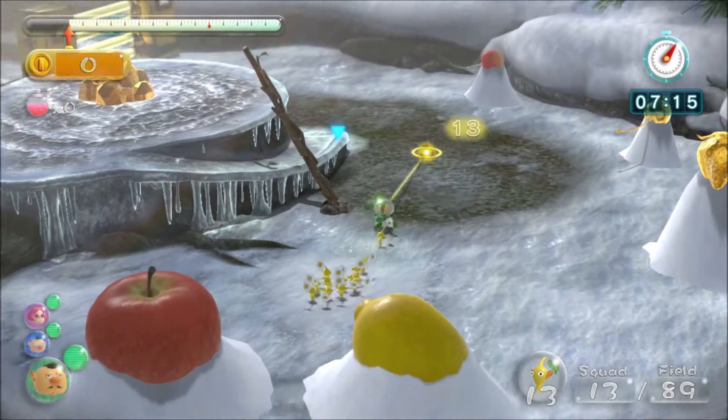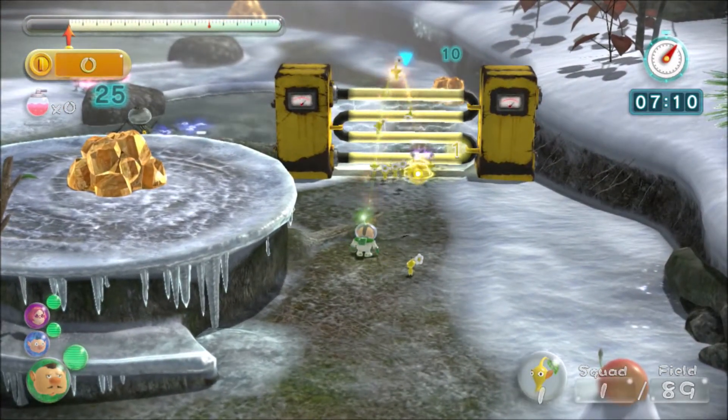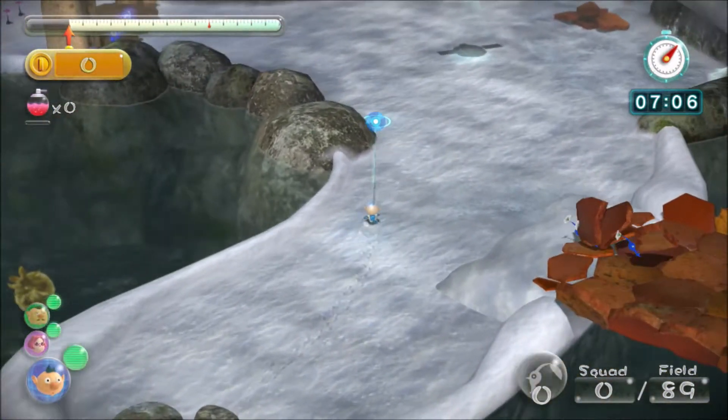I'm going to swap to Charlie who's got yellows. He should have plucked all the yellows, so put them all on this electric gate, because the quicker we get this electric gate down the quicker we can knock the other electric gate down. The quicker we do that, the quicker we can move on.